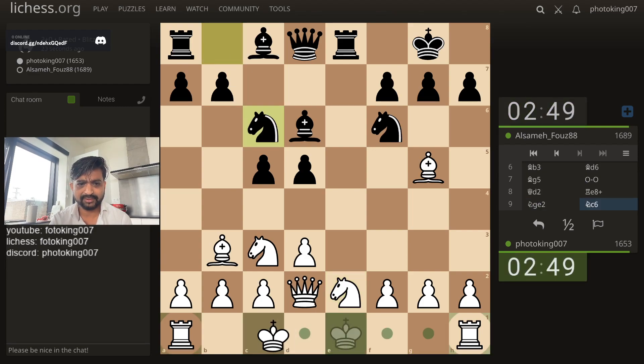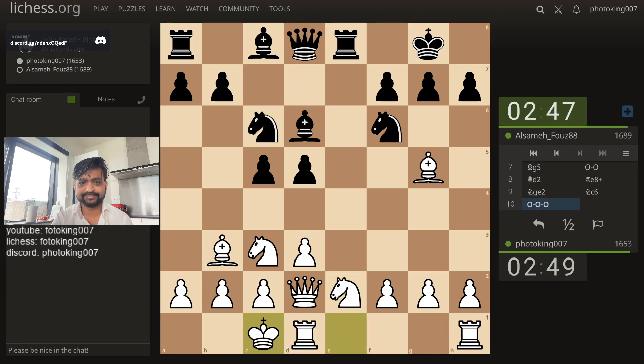The idea is to long castle and attack on the edge in the G file. And then if he takes, that's okay — let him take. We play for initiative.